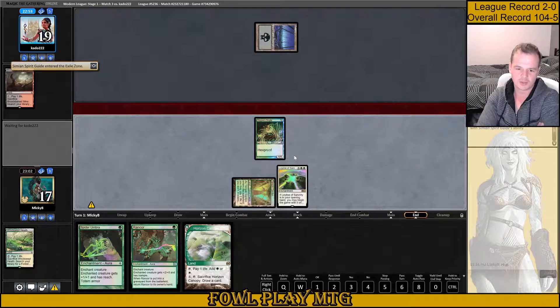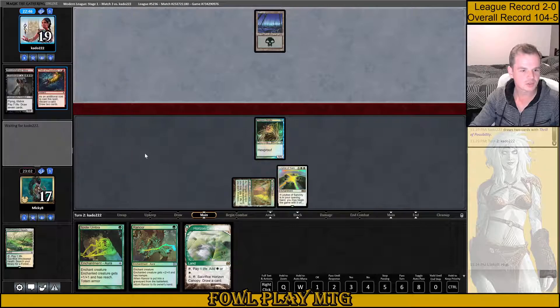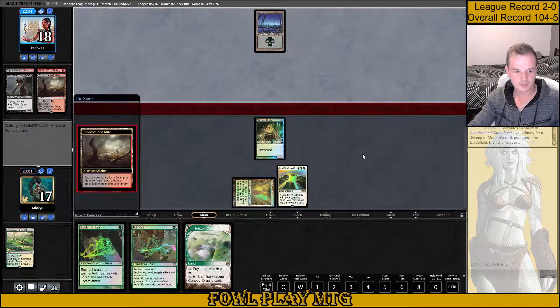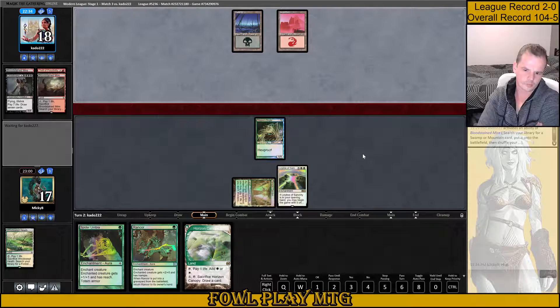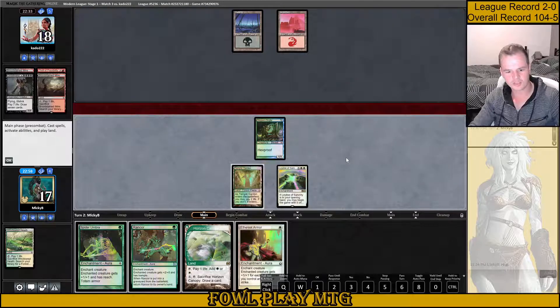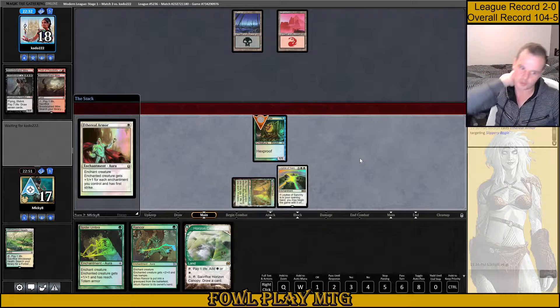Basic Swamp — oh my goodness, is he going to Blood Moon me? Thirst of Possibilities: discard a card, draw 2 cards. Looks like a Griselbrand shell here. They got the Goryo's Vengeance. They can't shoot us in the face for damage. So they're going to look to instant-speed Goryo's Vengeance. We don't want to attack. We'll just cast Ethereal Armor and pass.